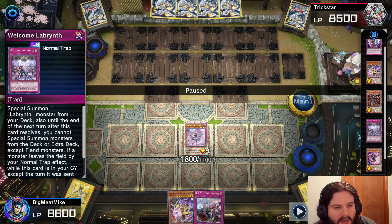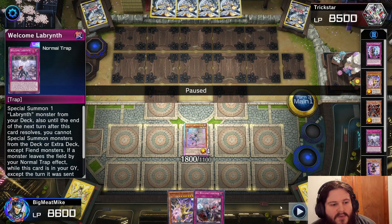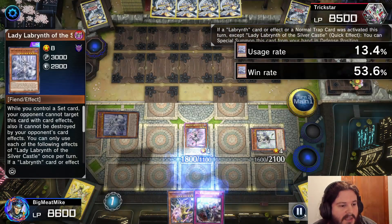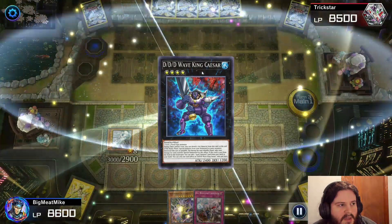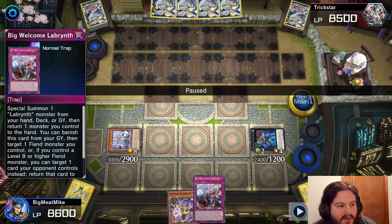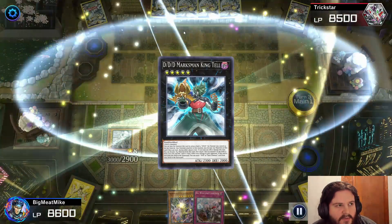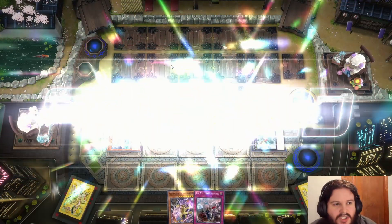Maybe I should have kept the Welcome, but the reason I wanted to get rid of Welcomes is because Welcome recycles itself when you use Big Welcome. So here's Ariana — we're going to summon Lady. We do this because we're going to use these two level fours to go into Wave, then go into Dus Machina, plus we have Big Welcome to bounce this back to hand and get the trigger off of it. My opponent's going to skip because there's too many interruptions, and that's going to be a GG.